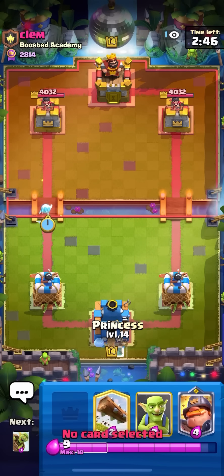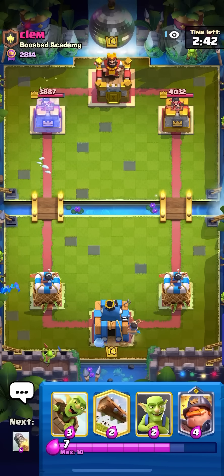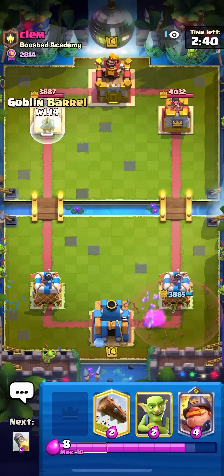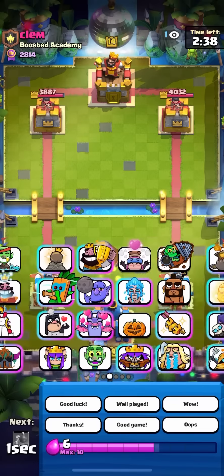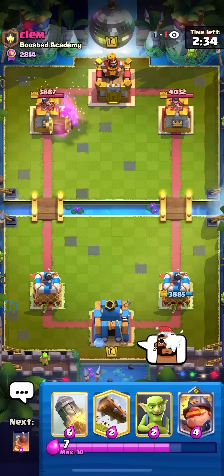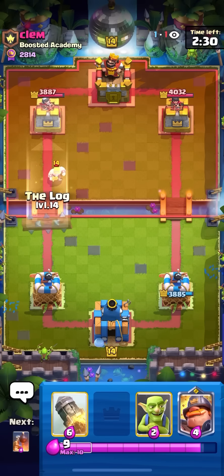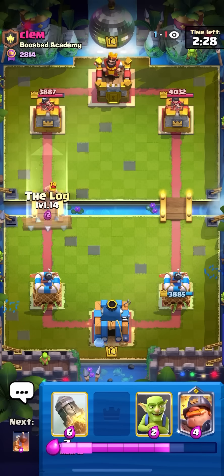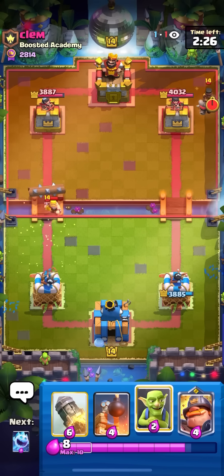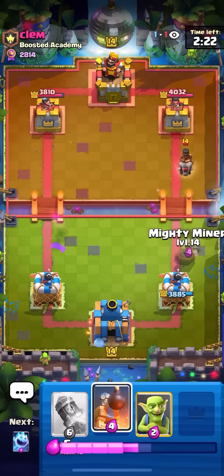I'm in the next game here against Clem. Just going to go for my Ice Spirit at the bridge, going to go for my Princess in the back. I know that this guy plays with Pekka, Ram Rider, Arrows, Earthquake, Barbarrel, E-Wiz, Golden Knight, Mother Witch. Pretty hard matchup for me because he has Earthquake for my building, Arrows for Goblins or Princess, Barbarrel for my Goblin Barrel, E-Wiz to reset Mighty, Mother Witch to spawn pigs on my Goblins or Goblin Barrel, and Golden Knight is completely broken.